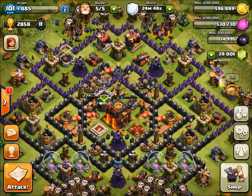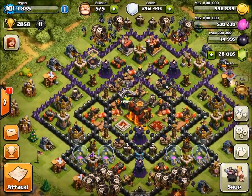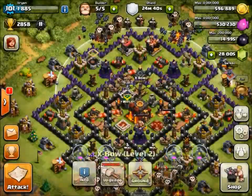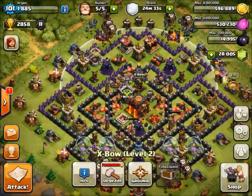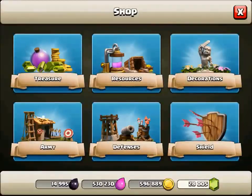As far as the video goes, gems-wise I have 28,000 of them. A lot of you guys wanted me to upgrade my Teslas, but I'm looking at them and the damage per second isn't as good as the Inferno Towers if I upgrade them, so I'm going to go ahead and upgrade the Inferno Towers. I also want to get my Expo to level four, and if we have any extra gems, we'll go ahead and upgrade some Teslas.